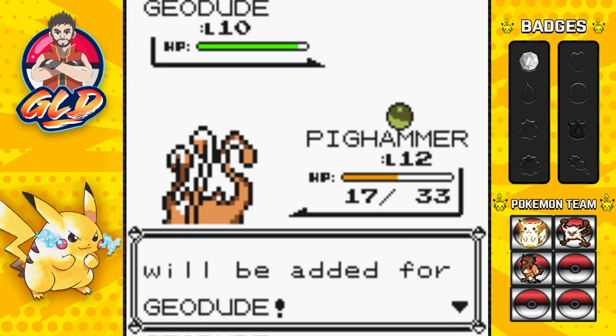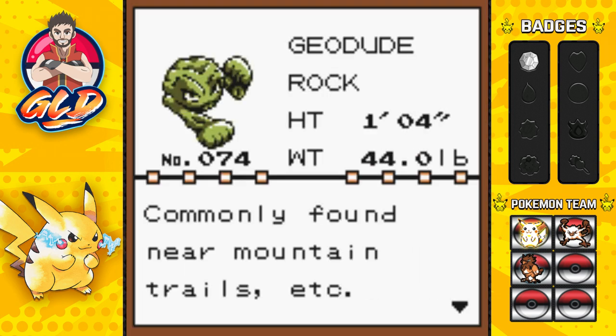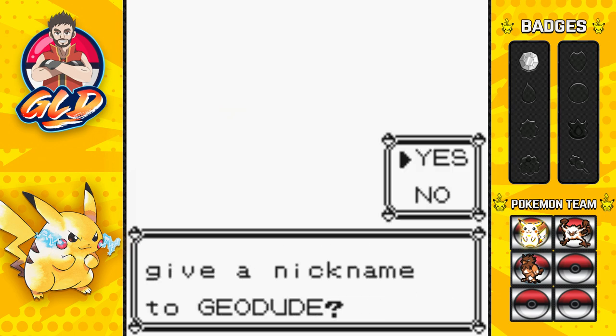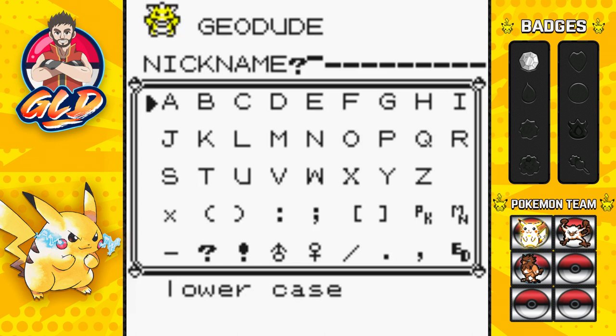Our newest member to the team: Geodude, the Rock Pokemon, commonly found near mountain trails. If you step on one by accident it gets angry. I'm thinking of a good nickname - Geomon? No. Something Digimon related? Let's go with Terramon! Misspelling it - hold on. There we go, say hello to Terramon - it is a cool name for me. I'll heal up some Pokemon and show you Geodude.